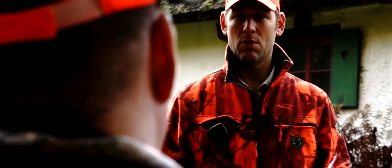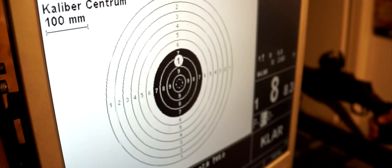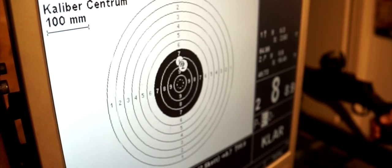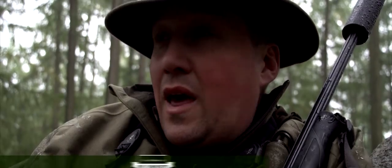Roy first checks the Sauer 404 at the underground range — that looks good. Now we're off to find what's known here as a capital fallow. We've got four days to do it and the countdown has begun.